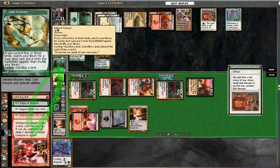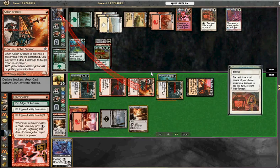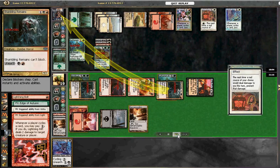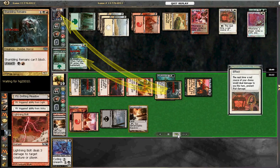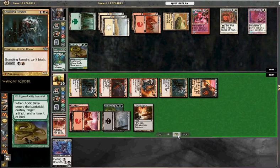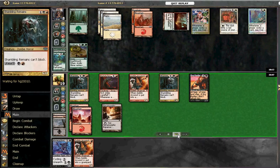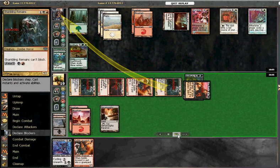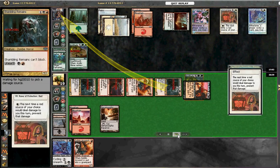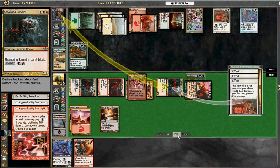Something confusing goes on — I try and Lightning Bolt his Acidic Slime, but he has an Edge of Autumn. So although he's tapped out, you can cycle Edge of Autumn by sacrificing a land. So he's tapped out but he has the Edge of Autumn to slide the Acidic Slime out. The Acidic Slime returns and starts blowing up our lands, making it very difficult for us to do anything to any great effect.